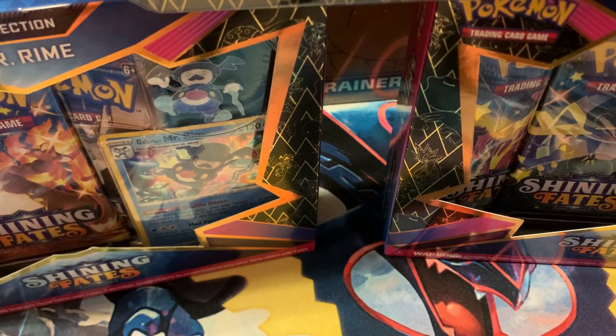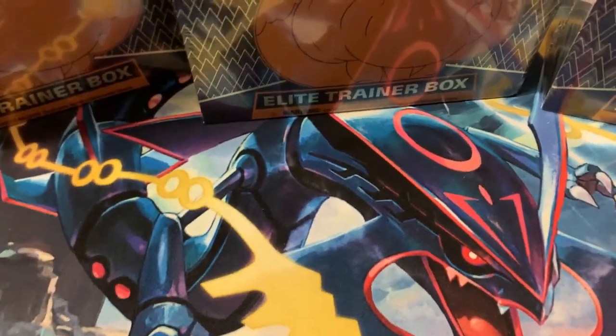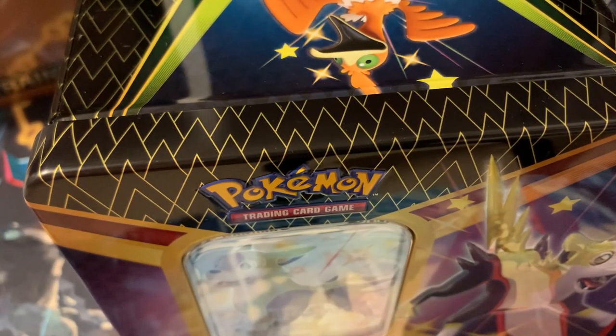Welcome back, guys. Pokey Tats here with another opening. We are doing a massive — and I mean massive — Shining Fates opening. I was able to secure so much stuff. Right here we got two Mr. Rhyme boxes, pin boxes, we got a Boltund tin, and we got six Shining Fates ETBs, for a total of about 71 packs to open. Let me start with the Boltund V tin first.